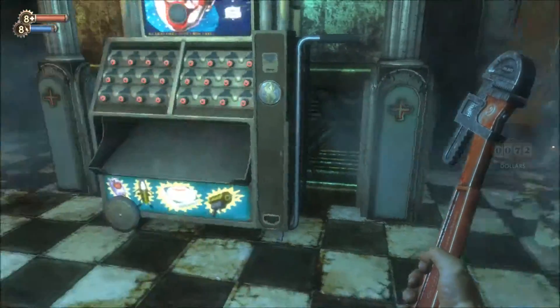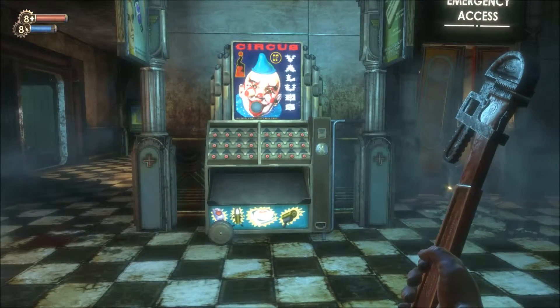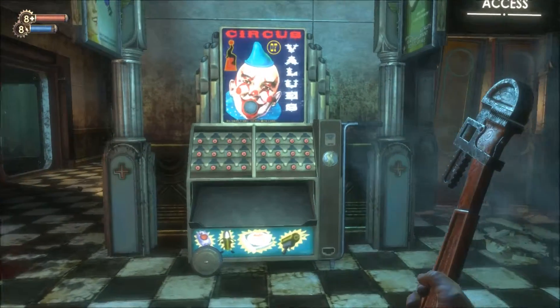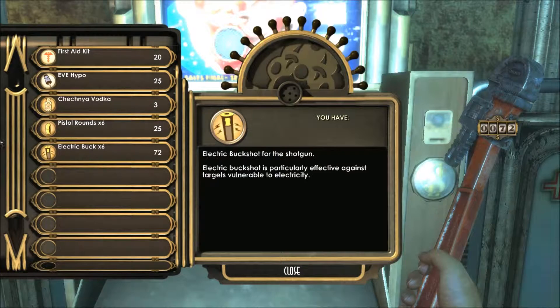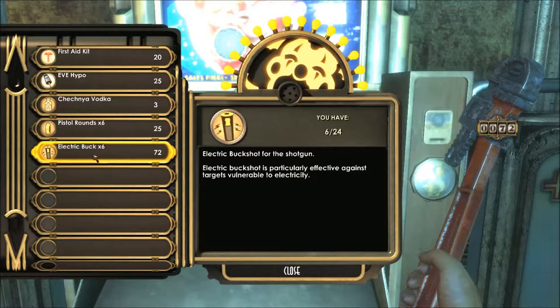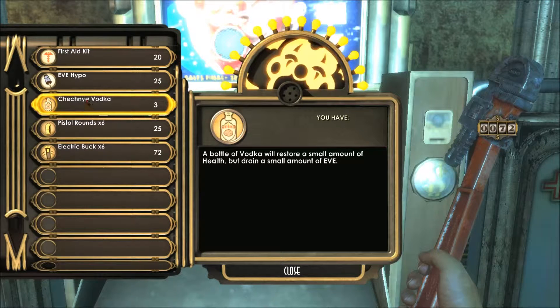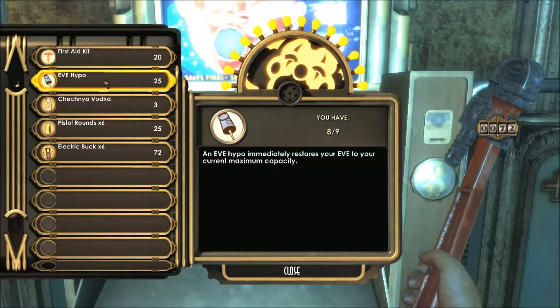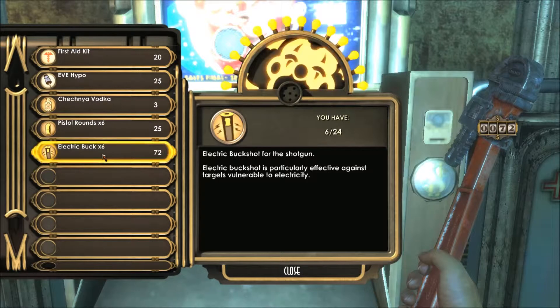We're about to get into what hacking is here in a second. We have a vending machine — probably the most annoying vending machine you'll ever see in your life. We've got a Cedar Mac machine. In this particular machine we've got first aid kits and EVE hypos, which are pretty common. We've got vodka, pistol rounds, and electric buck. We'll be getting into what that is once you've got the shotgun.